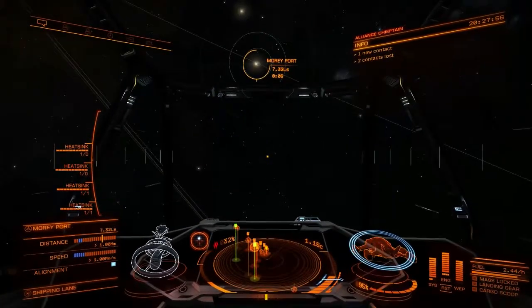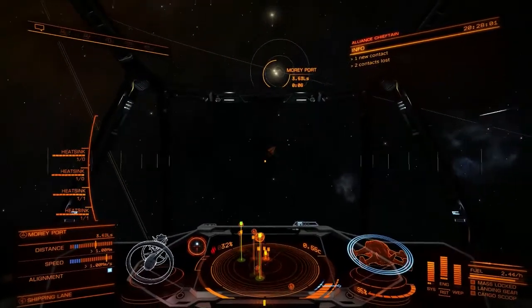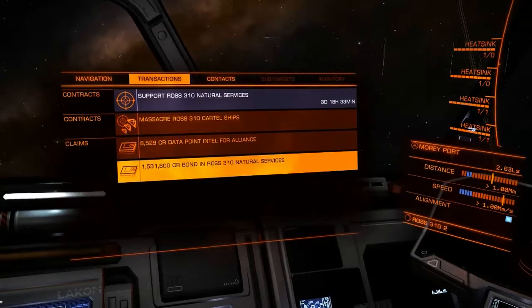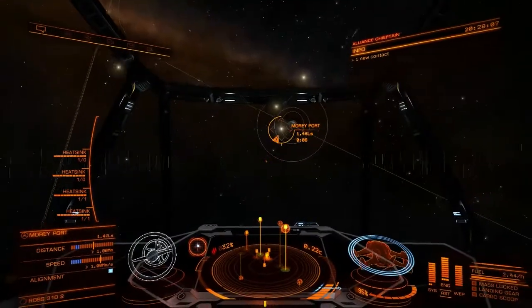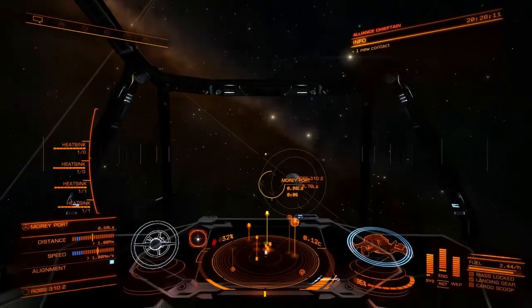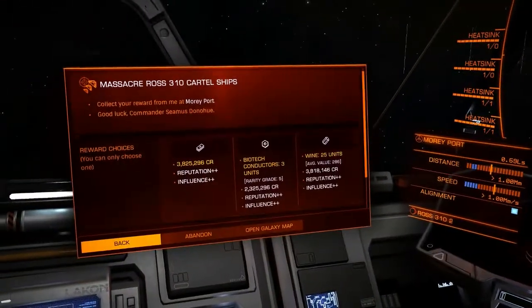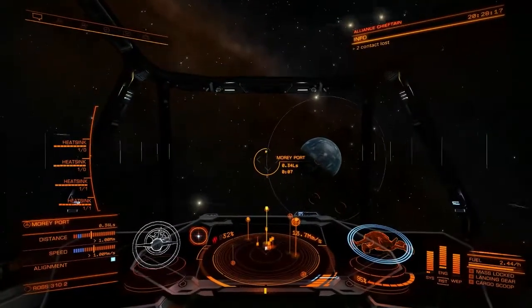For any other war or civil war without a community goal, it doesn't matter which station you use. I also have the mission to massacre Ross 310 Cartel ships, which I've done — I've killed 48 of them — and I will be paid at least 2.3 million credits depending on which reward I choose.